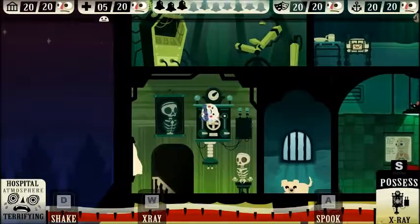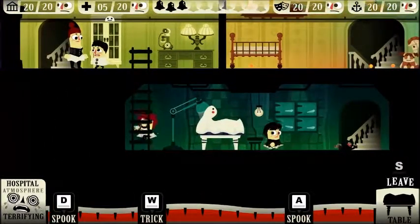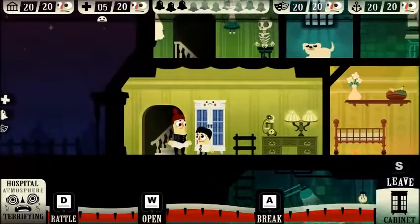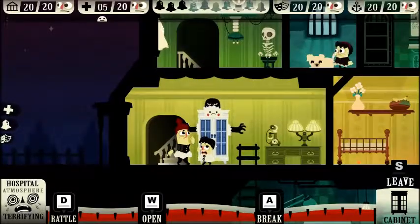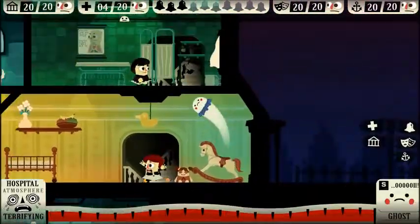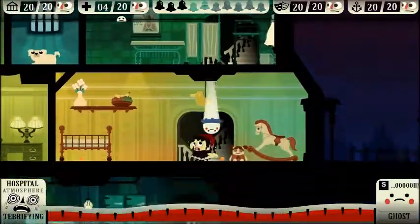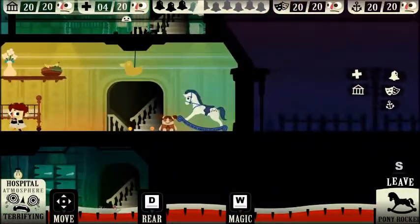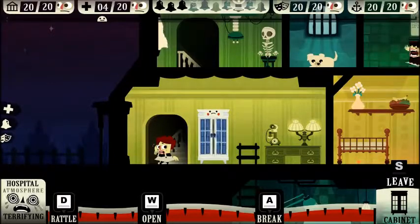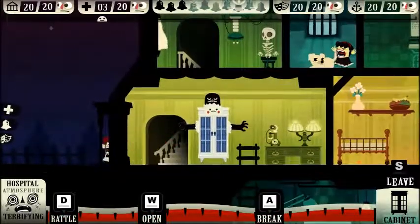Come on, five left. Is there anyone hiding down here? Get out of my house! That's glooping, I guess. Come on, are you leaving? Get out! Get out! Why isn't she leaving? There we go — three left.